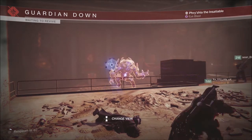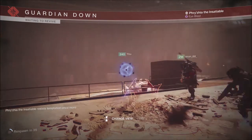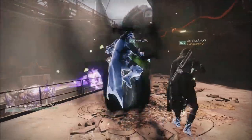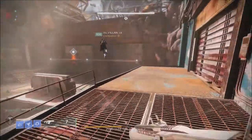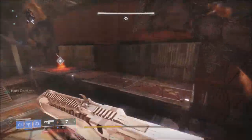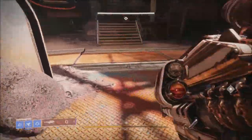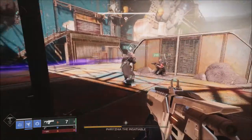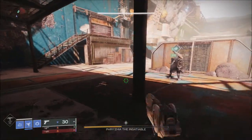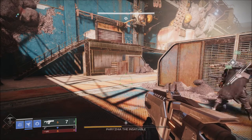The Nightfall this week will be Proving Grounds — a difficult one for a lot of people, especially at 1350 or Grand Master. The weapons this week will be the Palindrome, which is a great hand cannon, and the Swarm LMG. You're going to want to farm the Swarm this week because this is the last time you'll see it in Destiny 2 for a while — once the Witch Queen season releases, the Swarm LMG is getting vaulted.